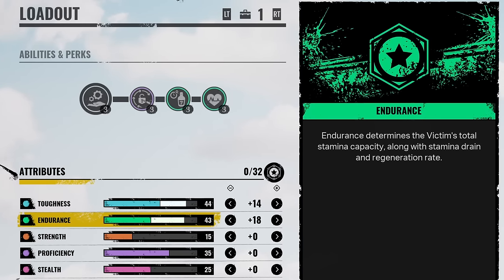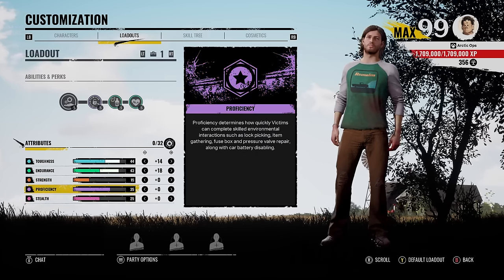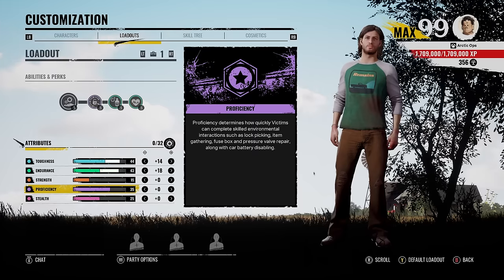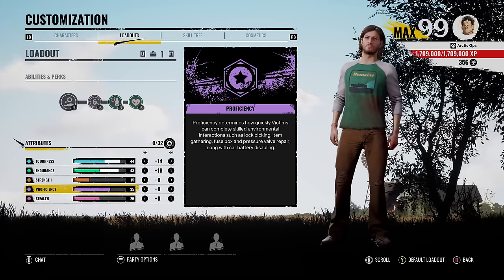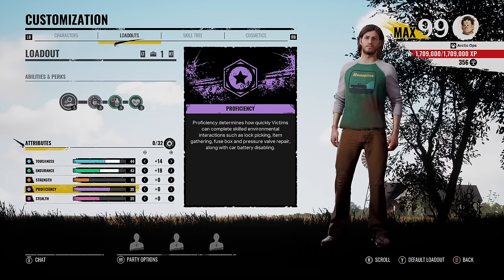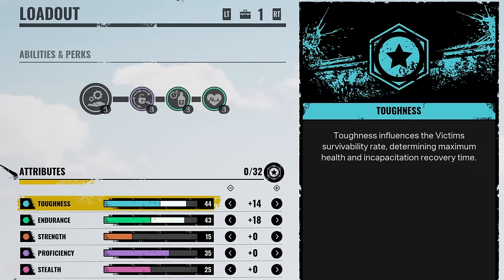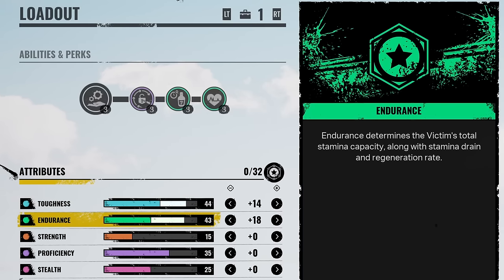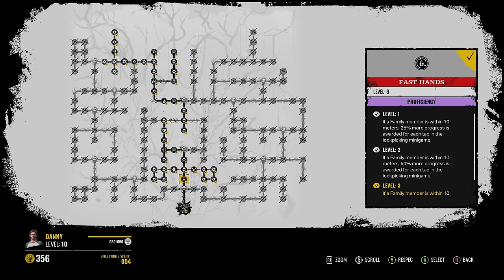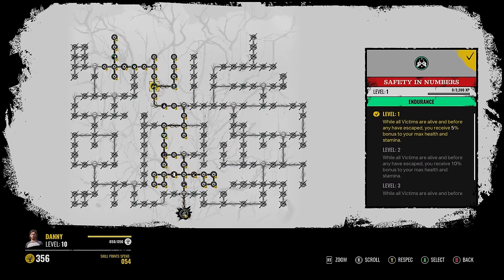For attribute points I put everything into Toughness and Endurance — these two are really good. I didn't put points into Strength, Proficiency, or Stealth because I'm just running around inspecting stuff and turning off objectives with the ability. 35 base Proficiency is still really good if we need to unlock a door. Toughness lets us take more damage and survive longer, Endurance helps since I'm running around constantly. Fast Hands is up in the skill tree, and Choose Flight and Extra Drip are both random perks, so keep respeccing.